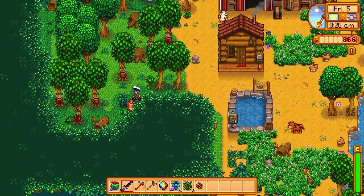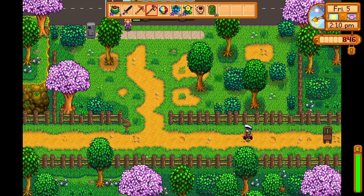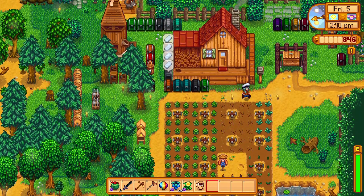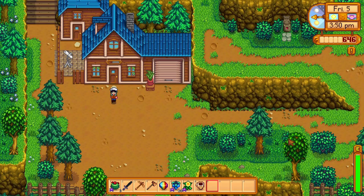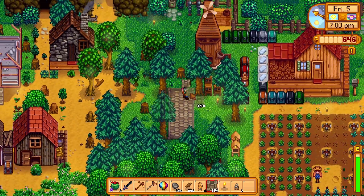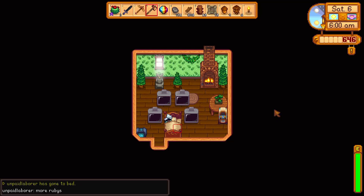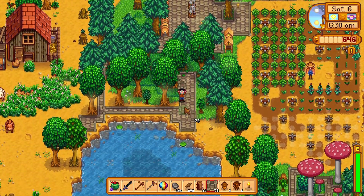I don't think I milked the cows yesterday because I forgot to get my milking pail. I sold my pink cake and four triple shot espressos, and I got some kale seeds back. I forgot that I had two garlic seeds — oh well. I'm gonna get this stone walkway floor from Robin, then do a little bit of work on making my farm look presentable. I don't usually beautify my farm but let's try to make it at least functional.